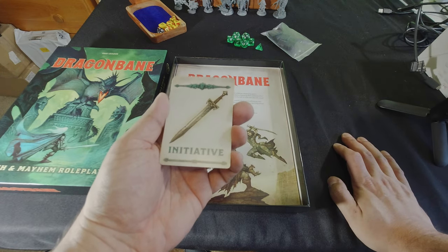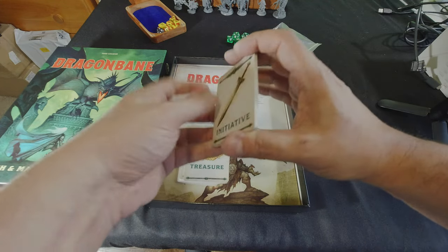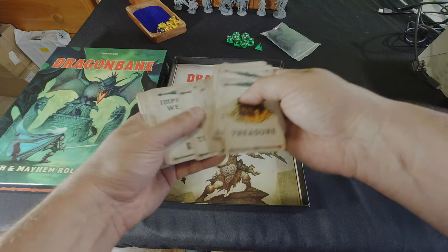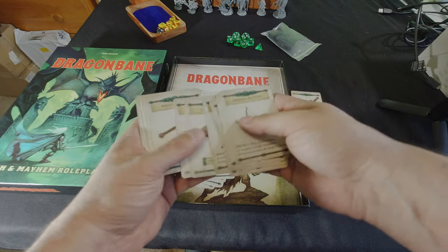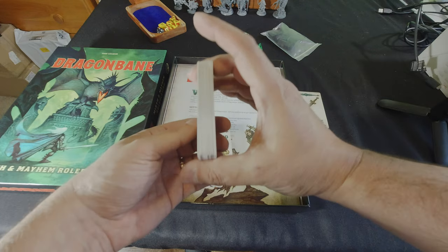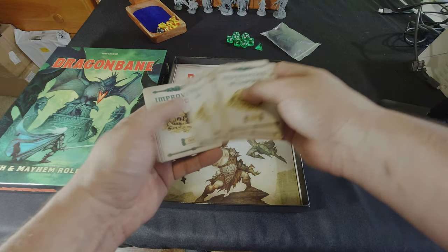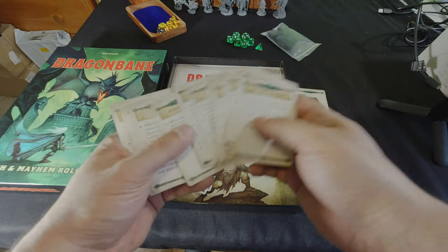You also get this deck of cards. The cards are very decent quality with a nice textured finish. The initiative cards go one through ten — beautifully illustrated. You also get treasure cards; probably about two-thirds of the deck is treasure cards with really great illustrations. Then you've got improvised weapons cards showing locations like forest, cave, and inn, with improvised weapons and details for each setting.